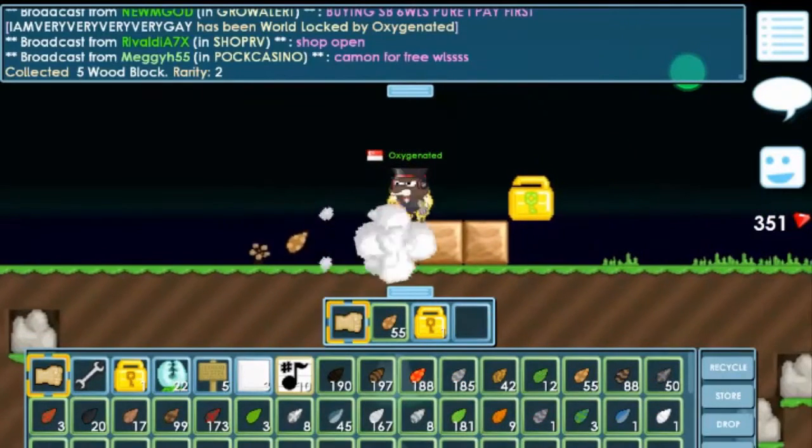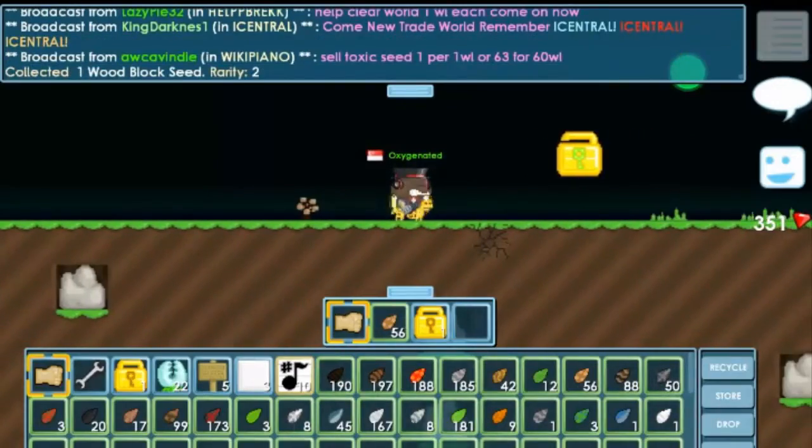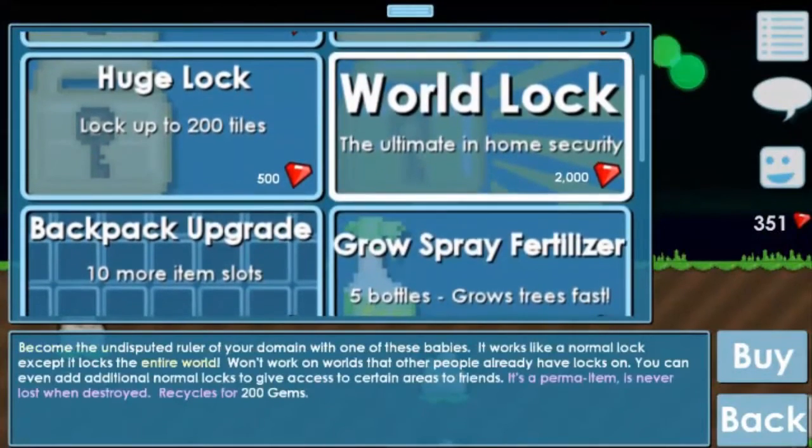But you have to be breaking them — don't recycle them or sell them to anyone if you want to make a profit. Sooner or later you can get at least 2,000 gems and buy your own wall lock.